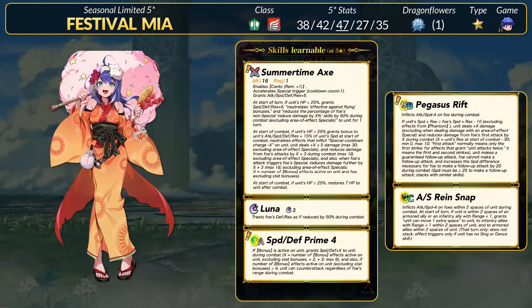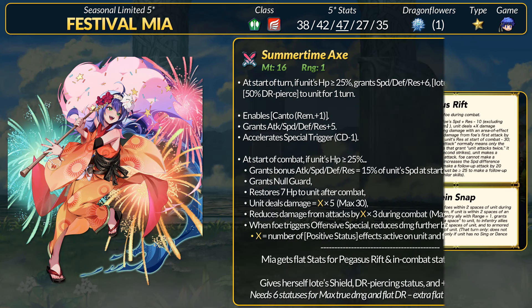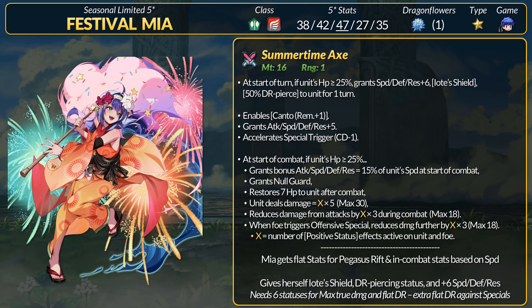Our third unit is Festival Mia, who is now an Axe Flier. For stats, Mia has 38 HP, 42 attack, 47 speed, 27 defense, and 35 res. She's rocking that Pegasus Knight stat spread with a higher res focus — super fast with a speed super boon. For old skills, Mia has Luna and Attack and Speed Rain Snap; pair her with some melee infantry or armored units for extra movement. Mia's Summertime Axe is pretty unique but also familiar if you saw this month's remixes.